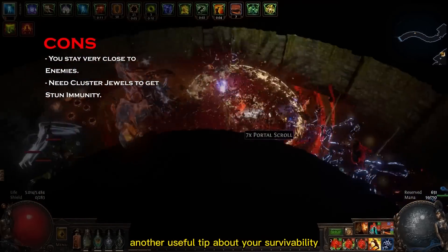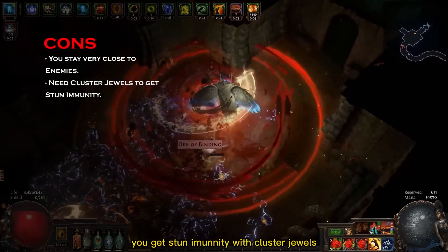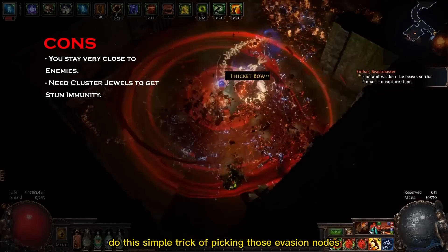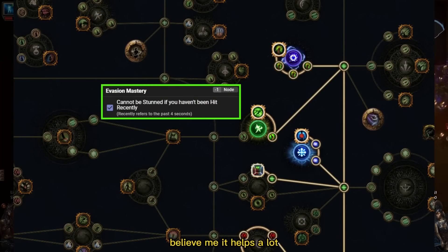Another useful tip about survivability is how to deal with stuns. On this build you get stun immunity with cluster jewels, but not everyone can afford them right away. In that case, while you don't have your cluster jewels, do this simple trick of picking those evasion nodes and this mastery. Believe me, it helps a lot.